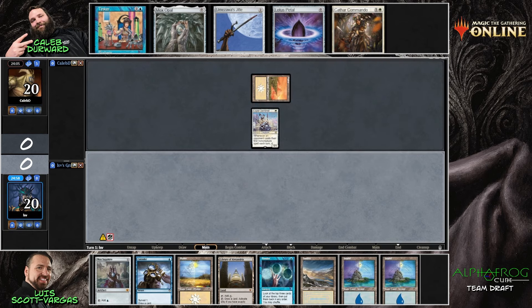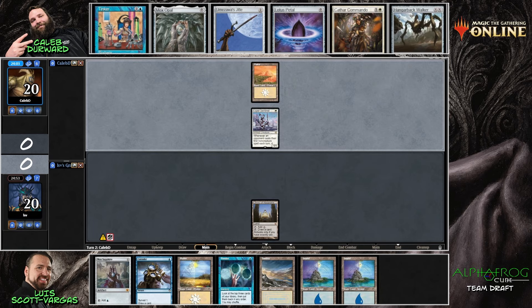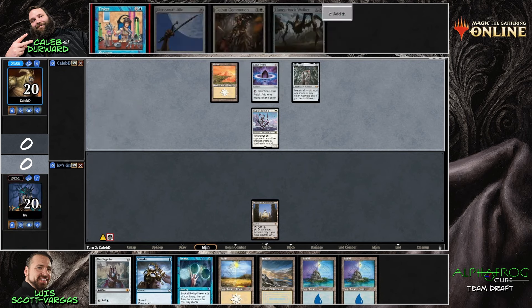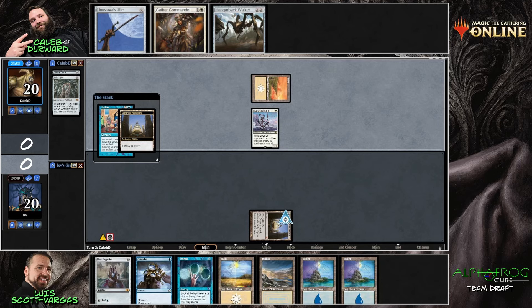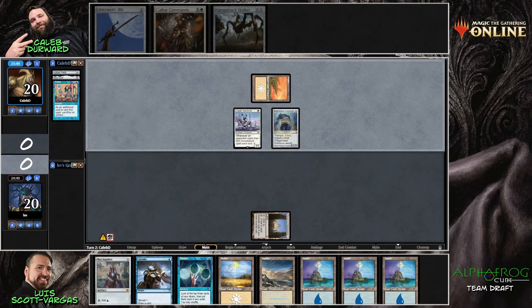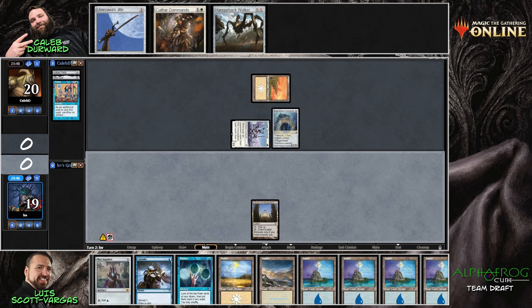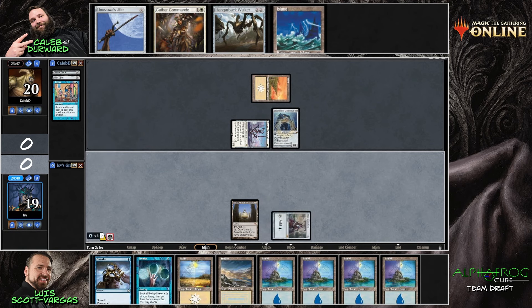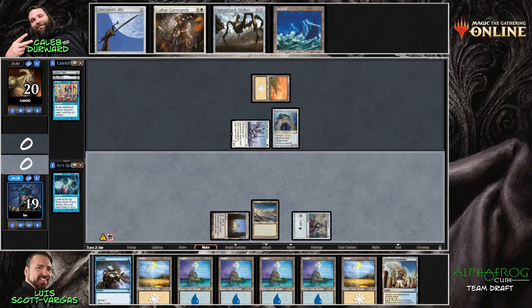Look at those hands. Caleb has almost one Tinker. Lisa defeated me last round with Library of Alexandria in both games — he's played three games and has had a Library within the first two turns each time. This Blightsteel Colossus might be Caleb's way to punk out the turn-one Library and just get the game over with. Luis does have several outs: removal spells, Swords to Plowshares, just to name a couple.